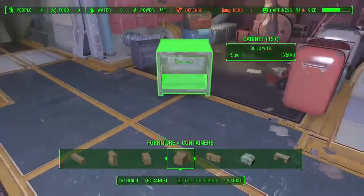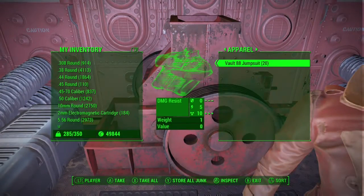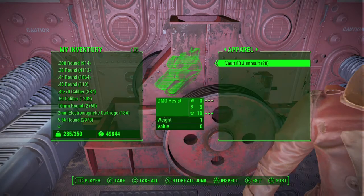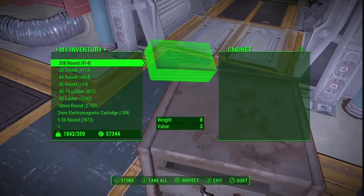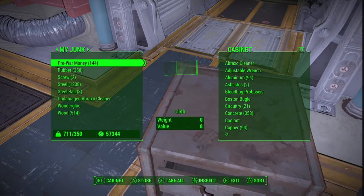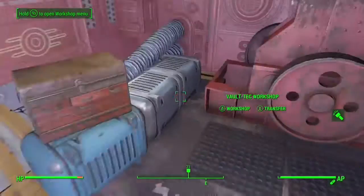Now I'm about to do the resource duplication glitch. You'll need a container, and then you'll need to empty your workshop of everything — I ended up just pressing X to take all, and then I placed it all inside the cabinet. All the junk, except for my wood, which is what I wanted to duplicate.